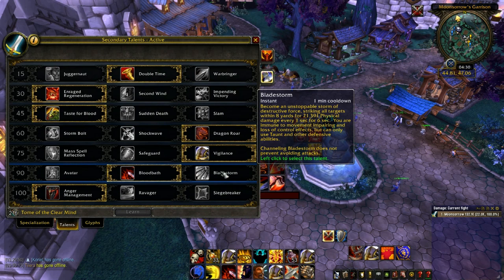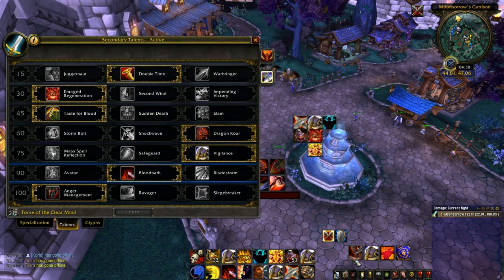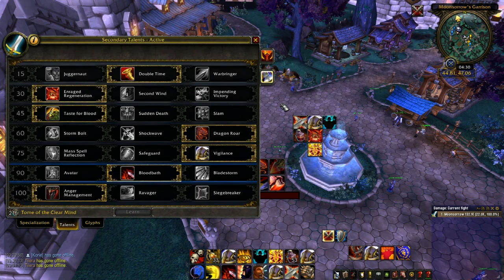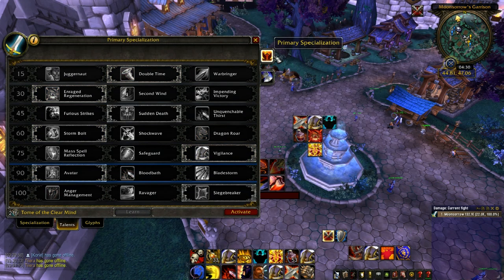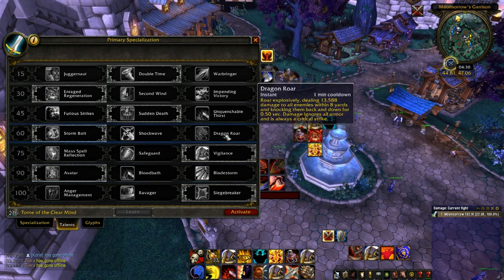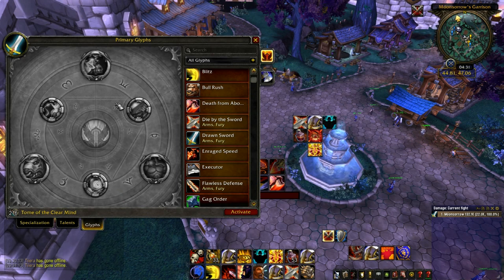Bladestorm won't be good enough damage-wise due to mastery scaling. From my point of view, if you're going in and going to be there for the execute, you want to play Fury for those 20 stacks. If you go in as Arms and get 10 stacks, you'll do more damage as Fury getting 20 stacks any day. For that fight as Fury, pick Bladestorm, Ravager, and Dragon's Roar. Make sure you have Recklessness for going inside — don't pop it straight away, save it for when more things come. Glyph-wise, go as-is.